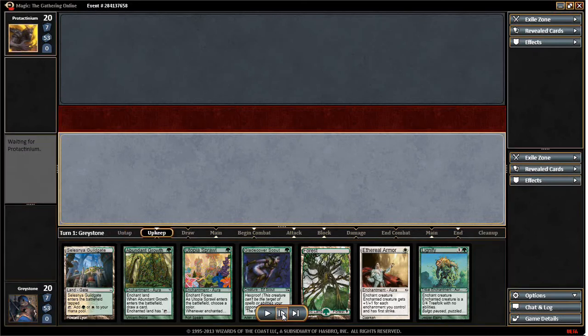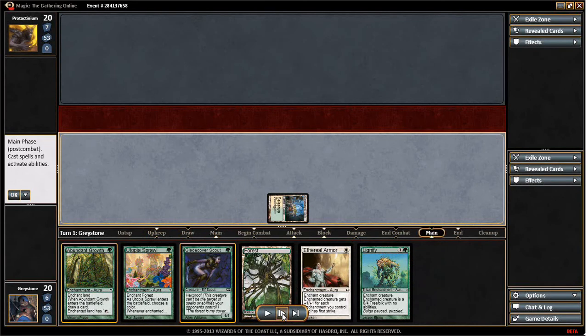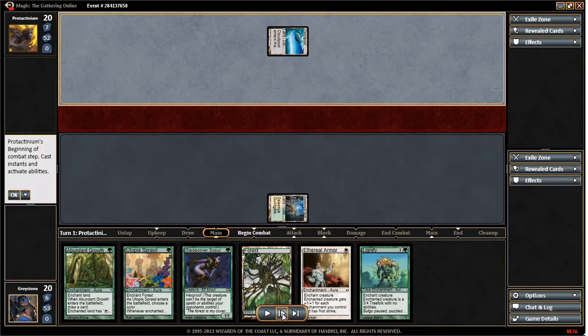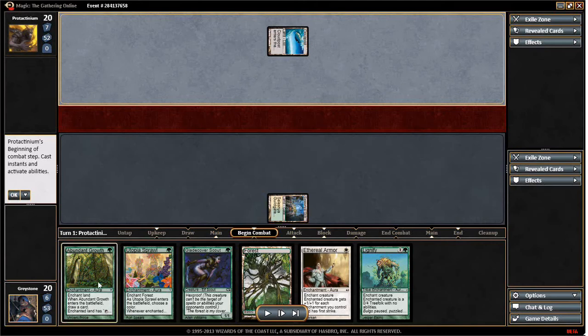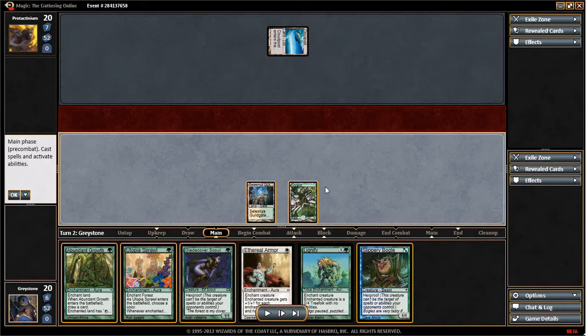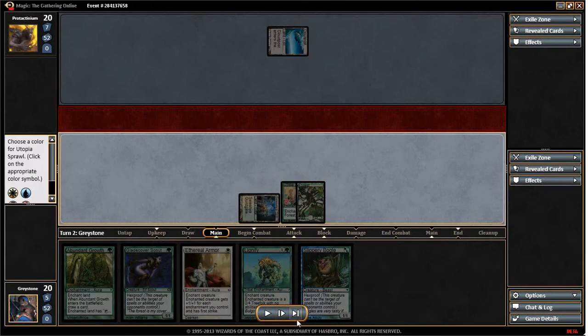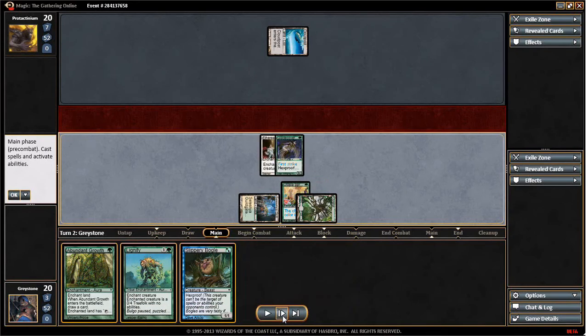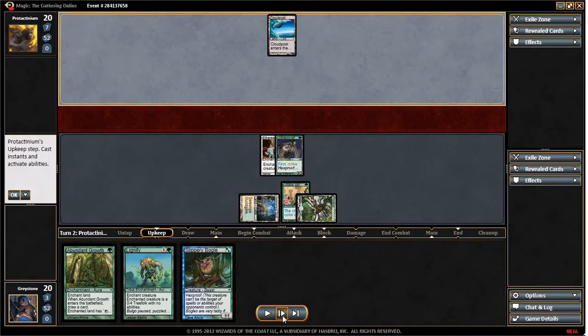We're going to play down our Selesnya Guildgate, which is going to be our mana fixing. My deck has 4 Guildgates, 4 Utopia Sprawls, and 4 Abundant Growths — that's 12 sources. We put down our Forest and Utopia Sprawl naming white. We tap that and down goes our Gladecover Scout and our Ethereal Armor, giving us a 3/3 first strike hexproof.